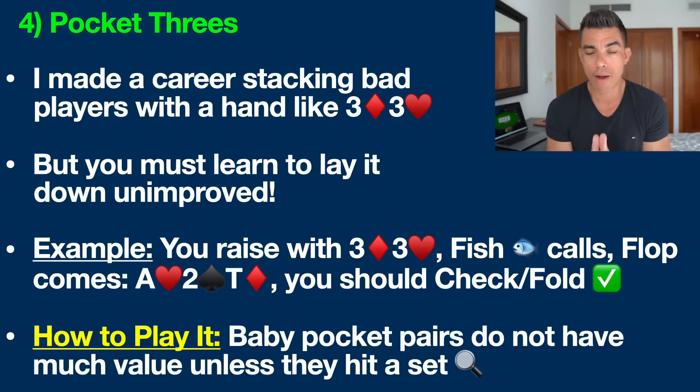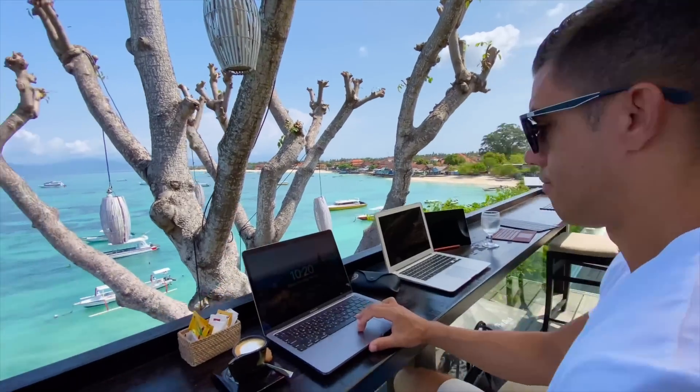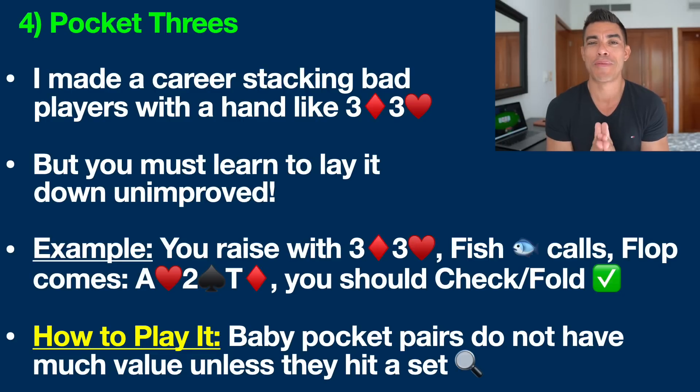Hand number four that everyone screws up is pocket threes. I've made a literal career out of hands like this. These hands are absolutely amazing versus bad players and recreational players, because if you can make trips or a full house, you can literally stack these players if they hit any kind of pair. But the biggest mistake most people make is they don't realize that when you don't hit your set — which is going to happen 88% of the time on the flop, since you're only going to hit your set 12% of the time — most of the time you need to just be check-folding.